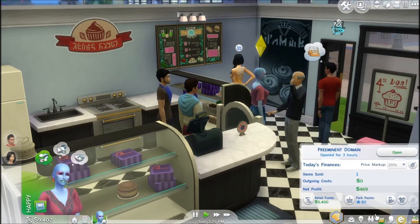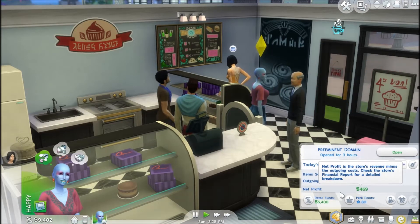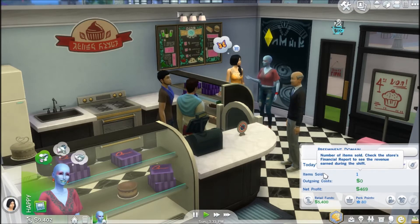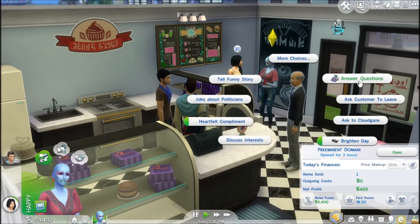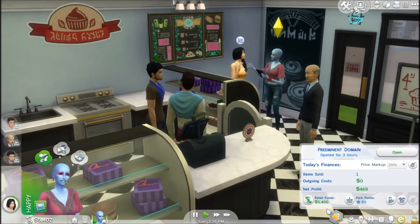She's ready! Our first sale, guys — 469! Nice, awesome, yay! Let me check: net profit 469, sold one item, outgoing costs zero. Cool!